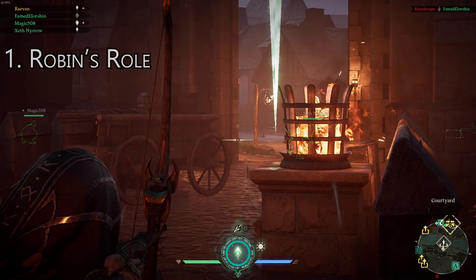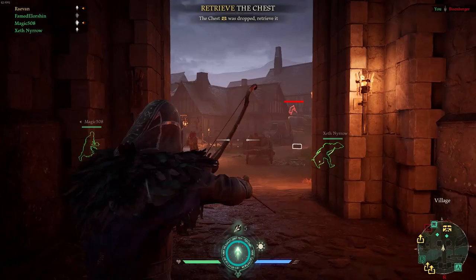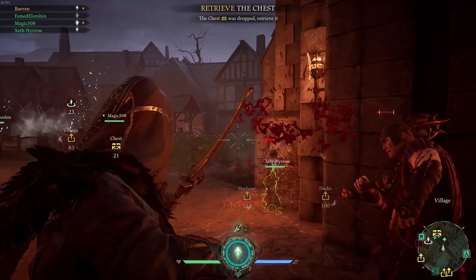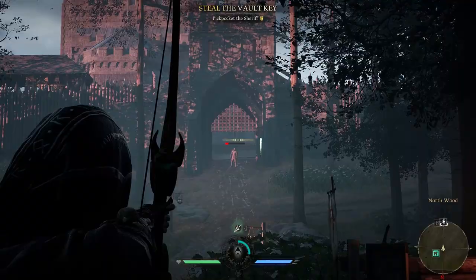Robin is the sniper. There are a few different play styles you can take on, but at his core he works best at a distance. Robin can kill enemy outlaws at any distance, for the most part, as well as providing the team with valuable overwatch information. For the most part means that if a John is using the stable tank perk, or Marianne is using the survivalist perk, they can live through a fully charged arrow to the head, which can be a slight annoyance. More on that later.